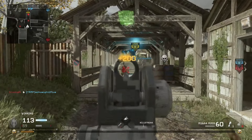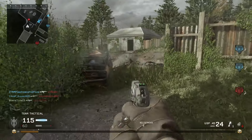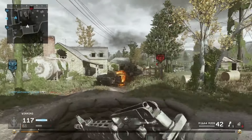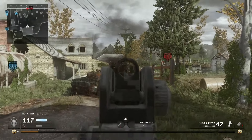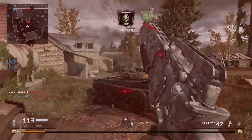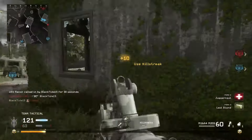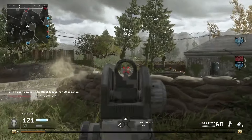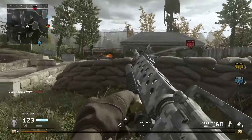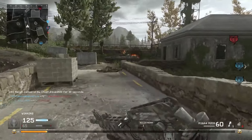I'd say these headshot camos are intermediate difficulty — it depends on which weapon you're using. Some weapons are just ridiculously hard to get headshots on; some weapons you can get them in a couple games. The digital camo requires 25 headshots on your primary weapons and 5 headshots on your pistols. Pretty easy. 5 headshots with your pistols is no big deal — just really focus on running around with your pistols exclusively and you'll have it in no time.